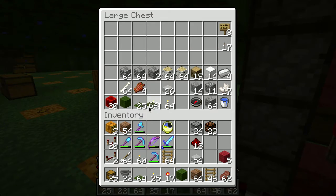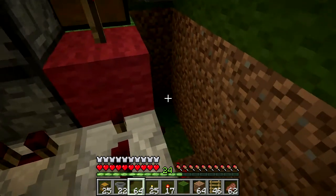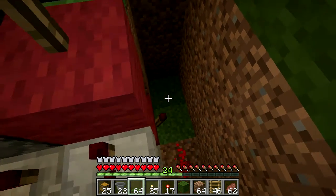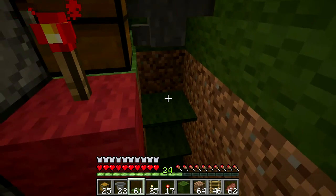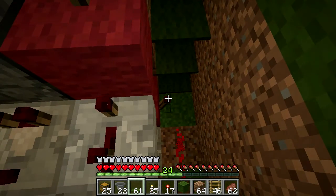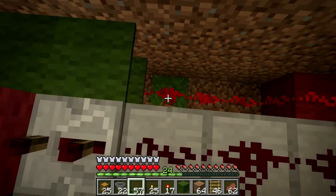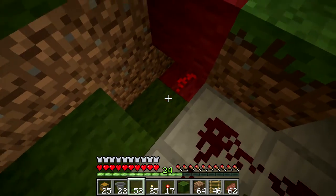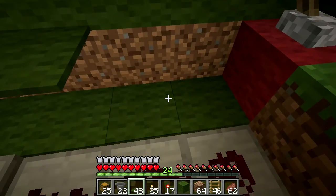Remember I said I needed carpet? That's what the carpet is for. One very cool thing about carpet is it stacks - so if I put carpet down there and put carpet on top, notice it comes up. And when placed on top of things like redstone or torches, it not only does not break the redstone current, it has the nice benefit of being walkable.